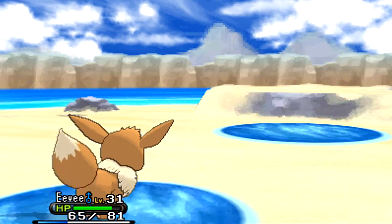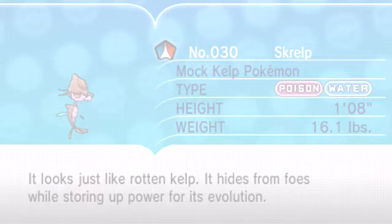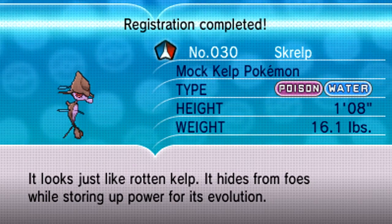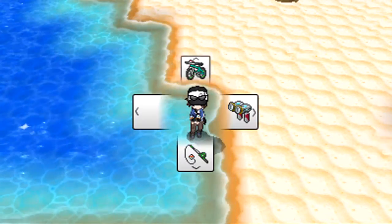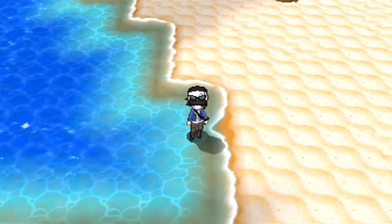I do have a nickname for this guy, but I still want to hear what you guys wanted to say about him — if there's one that's really funny out there, I'll definitely pick it. Skrelp, the Mock Kelp Pokemon: it looks just like rotten kelp, and it hides from foes while storing up power for its evolution. This is actually a hint to one of its moves — Camouflage — which lets it turn into a random type. Very nice. Let's put our Dowsing Machine away.